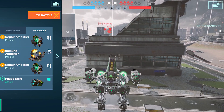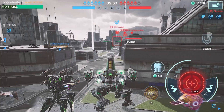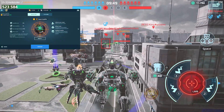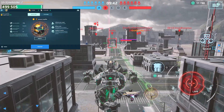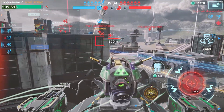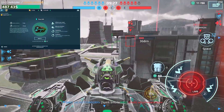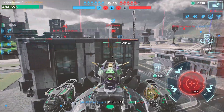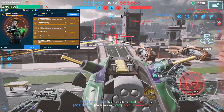Our modules are two Rapid Repair and one Immune Amplifier with a Phase Shift. The Repair Amplifier: when receiving damage, your robot gains a 0.03 bonus to regeneration for the entire battle. The Immune Amplifier: for every 20,000 damage received, your robot gets a small bonus to increase its maximum durability for the entire battle. The Phase Shift: when activated, the robot temporarily becomes invulnerable and immune to all negative effects, but cannot deal damage or repair allies — enemy shells fly through the robot. For the pilot, I'm using Bernadette Wolf, whose ability gives Fenrir increased durability but the August Shield is deactivated.